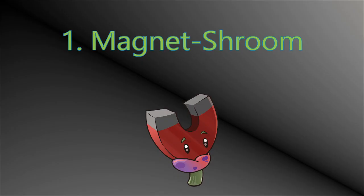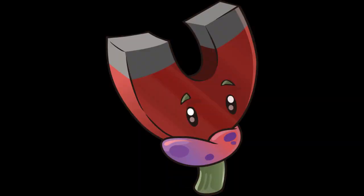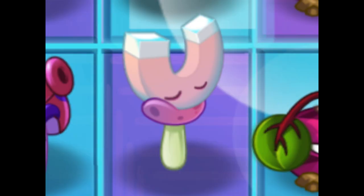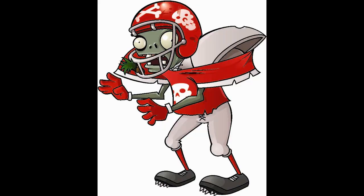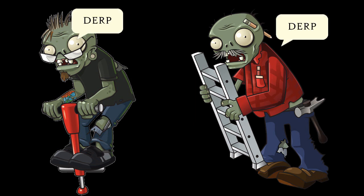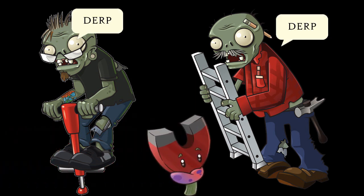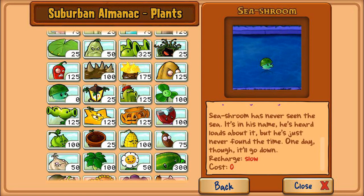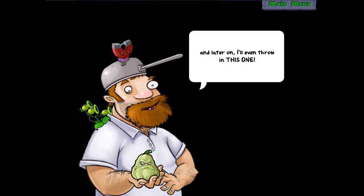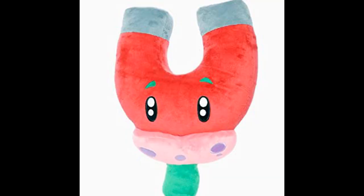Taking the top spot is the Magnet-shroom. This is more of a personal preference thing, given that I ranked him with the best plant in Dark Ages in the second game, but if you're comparing them between the two games, I'd give the original Magnet-shroom the slight edge, given the amount of zombies that can easily be countered with him, while in the second game he's limited to metal headwear zombies. Sure, night zombies aren't in this game, but all-stars are, as well as highly dangerous zombies like Pogo and Ladder Zombies, who committed the ultimate act of idiocy by bringing metal into a fight with a very visible magnet in the plants' defences. And while a lot of plants in the world significantly lose their use after completing the world, Magnet-shroom doesn't, and the majority of levels in the game have at least one magnetic zombie. The sheer usefulness of Magnet-shroom gets him to the number one spot on my list.